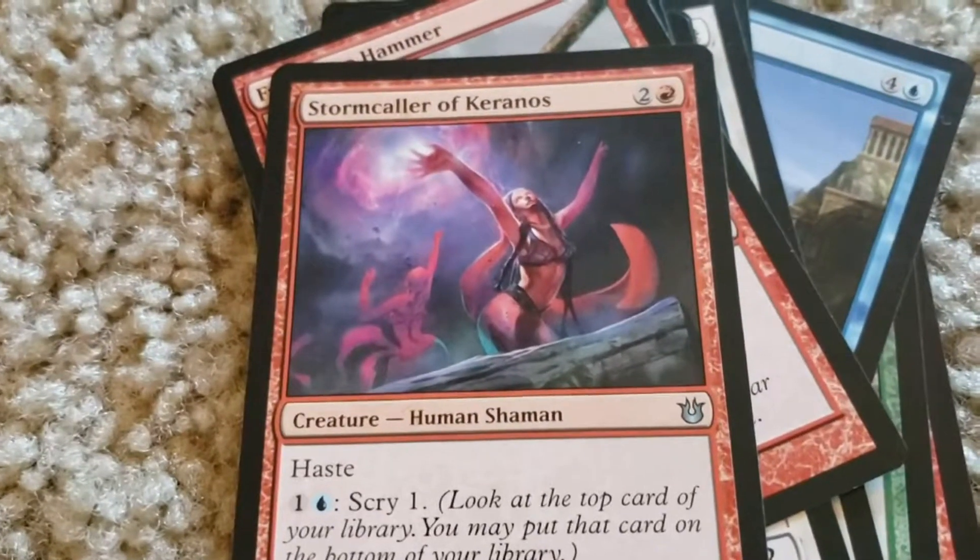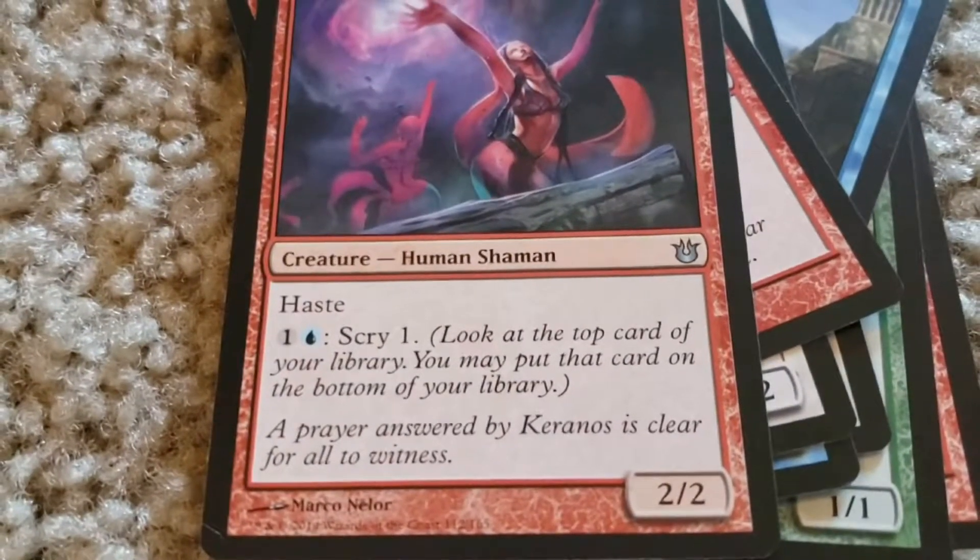So now for the rares. Storm Caller of Keranos. Two colorless, one red. Haste. 2-2. One colorless, one blue: Scry one.